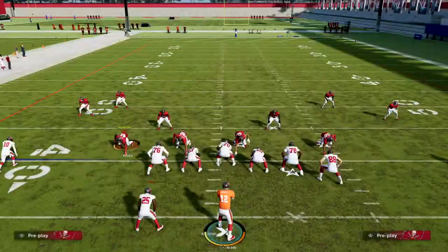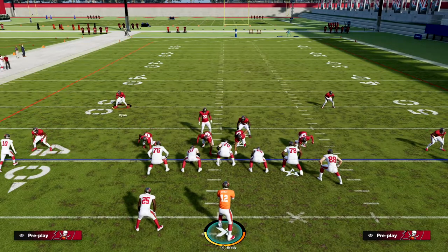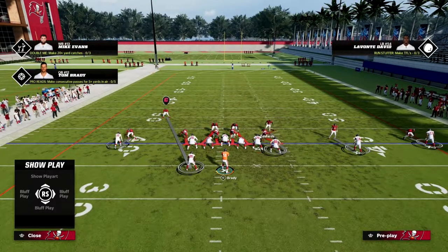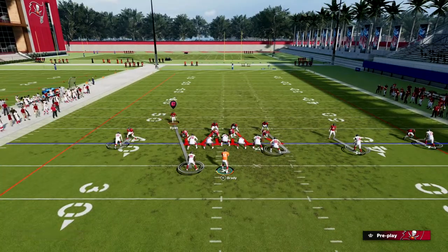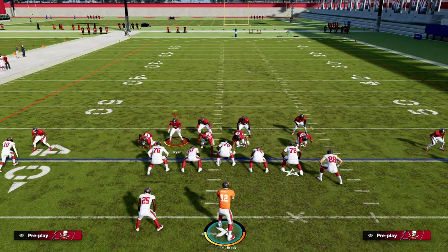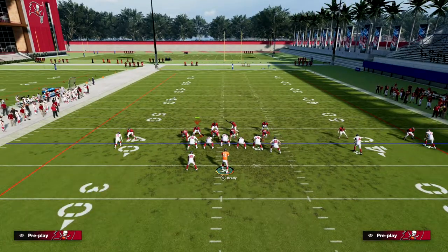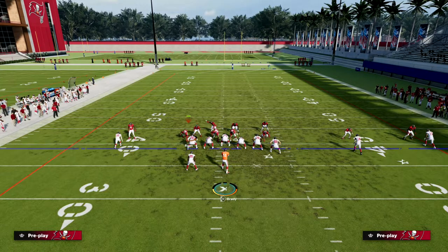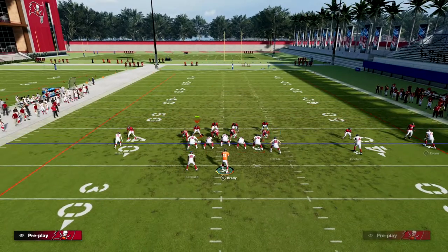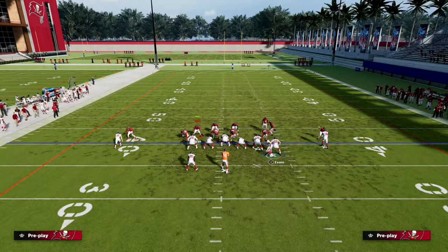To stop this, you want to pull your safety into a better position — that's really important. The second thing is to bring this guy down so the tight end is cut off, and then we're going to user the running back. The last thing we want to do is individually shade this slot receiver outside.